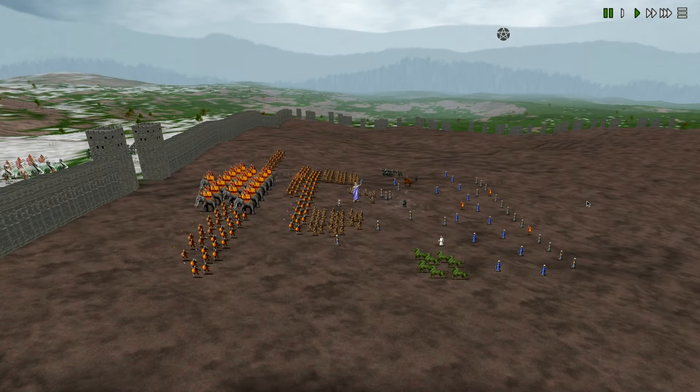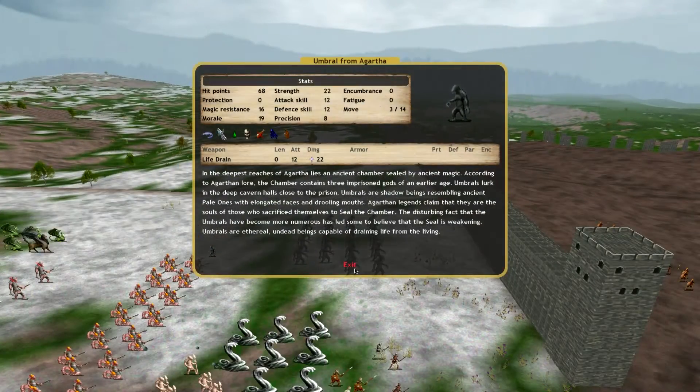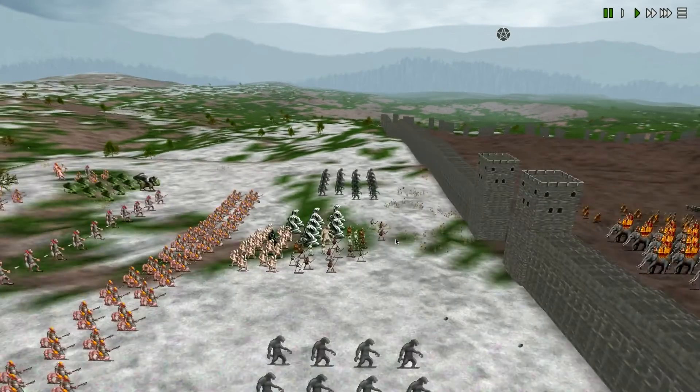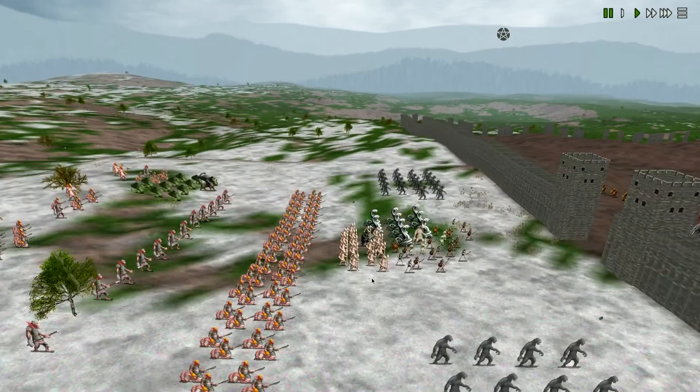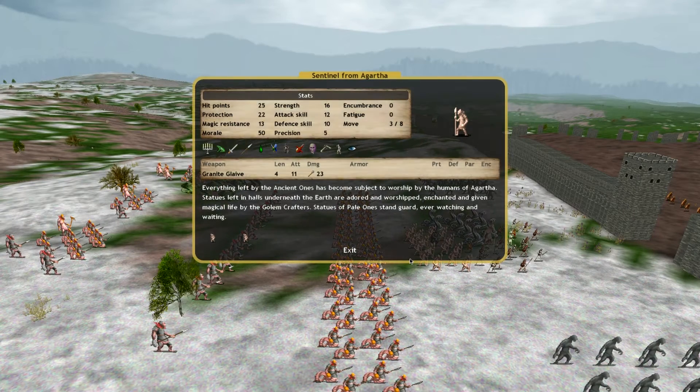I would take one Arcocephalian over ten Agarthans any day of the week. Let's look at what they have. The Ethereal unit's obviously gonna go through the walls — that could be a problem. Living Mercury up front blocking, no surprise there. The Sentinels — okay, handful of Sentinels. Looks like two, four, six, eight, ten, twelve, fourteen, fifteen roughly.